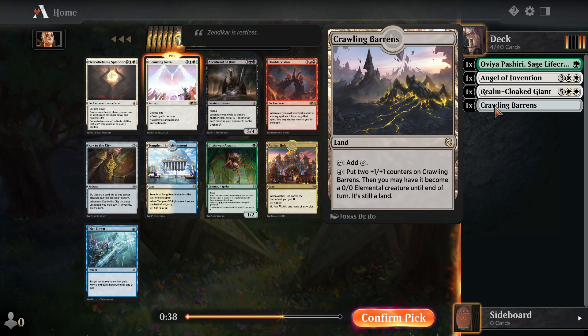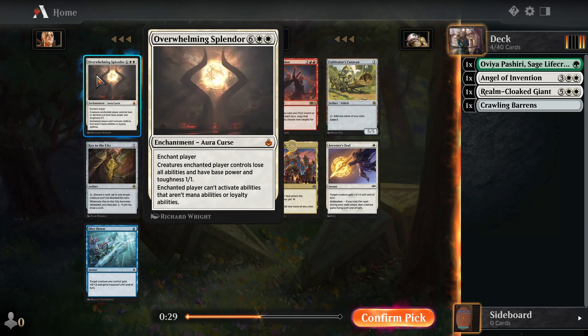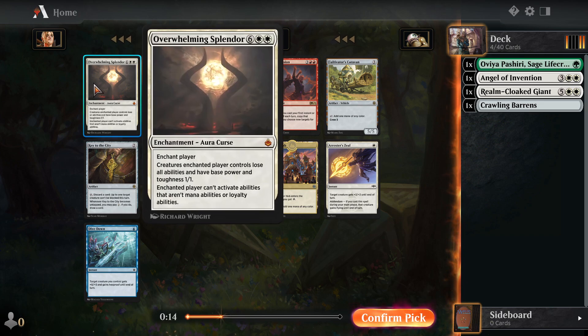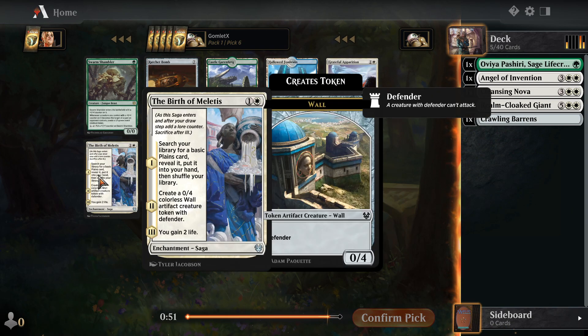Crawling Barrens does seem like it would work really well in a deck with a lot of Wraths, because this is only a creature when you're activating it as a creature. So it gives you something that over the course of the game can become a really big threat, while also avoiding Wrath effects — you just don't activate it the turn you're going to Wrath. Overwhelming Splendor is cool; it basically shuts down your opponent entirely, making all their creatures just 1-1s that can't do anything. Pretty insane card, but it is a ton of mana. I do like Wrath effects though, so I'm going to scoop up that Cleansing Nova.